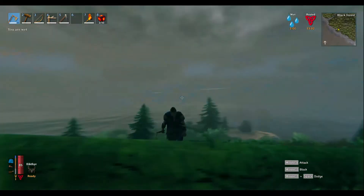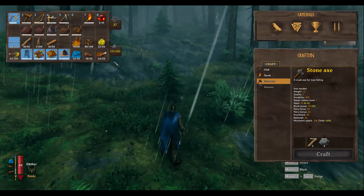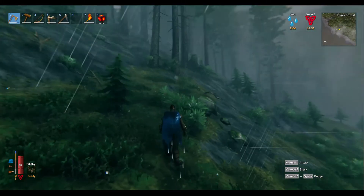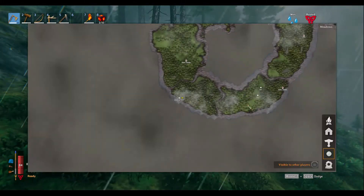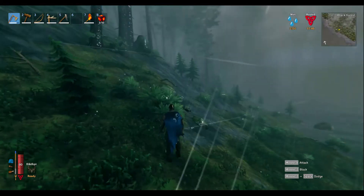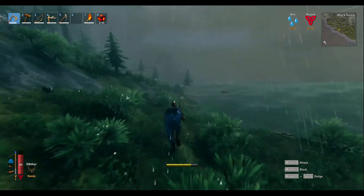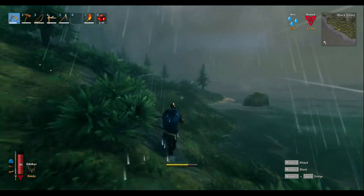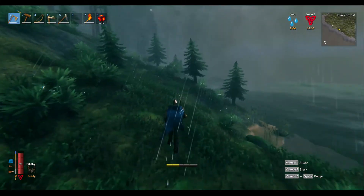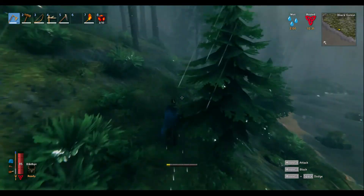It's already getting dark and raining. Let me run over here and chop some trees. We can go right here — run down the coast real quick. There's nothing saying we have to leave from back up here anyway. We can leave from down here, right when the weather's getting bad so we have choppy seas and all that good stuff.